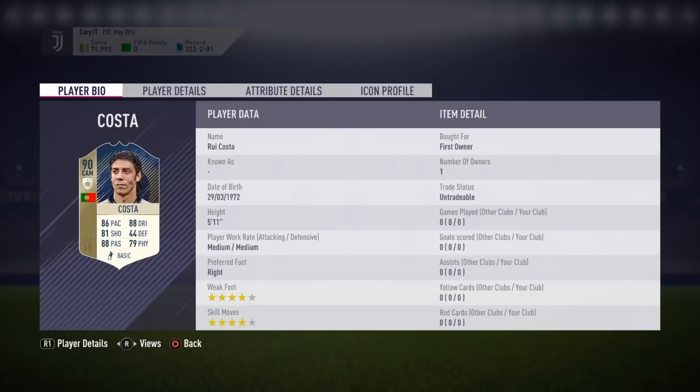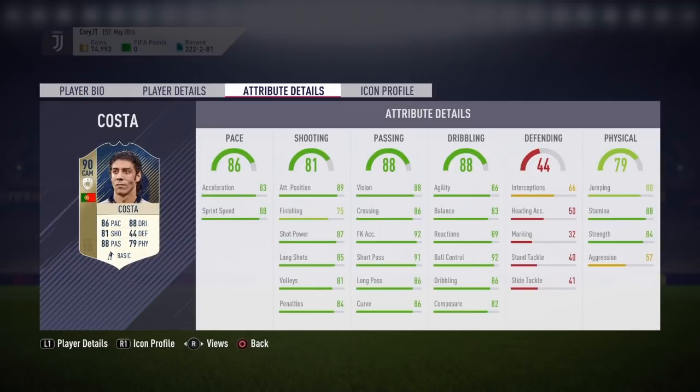Rui Costa is 90 rated with 4-star/4-star, 84 strength, 88 stamina, 92 ball control, 86 dribbling, 89 reactions, 86 agility, 83 balance, 92 free-kick accuracy, 88 vision, 86 long pass, 91 short pass, 87 shot power, 89 attacking position. His finishing isn't the best but player reviews suggest it feels better than 75, and I'll apply a chemistry style to improve his shooting further. He also has 88 sprint speed and 83 acceleration.